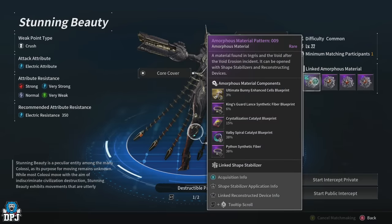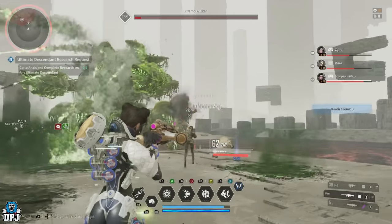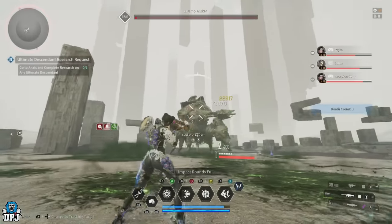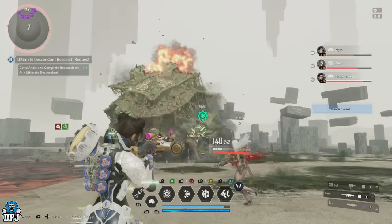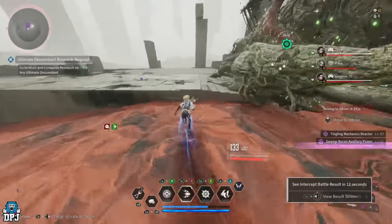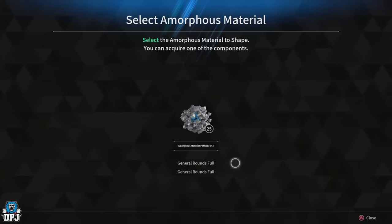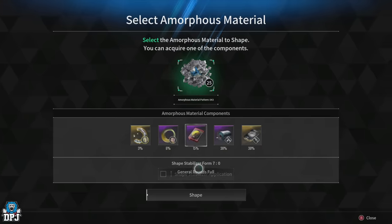There are plenty of opportunities to get the crystallization catalyst blueprint through various amorphous patterns from different missions used at certain void intercept bosses. Personally I had the most luck with the Haven mission — Amorphous Pattern 43 used on the Swamp Walker. To recap: the crystallization catalyst is an enhancement material used to change and apply module sockets to your weapons and descendants, allowing you to put in corresponding modules with the required capacity slots and apply more modules to make yourself even stronger.